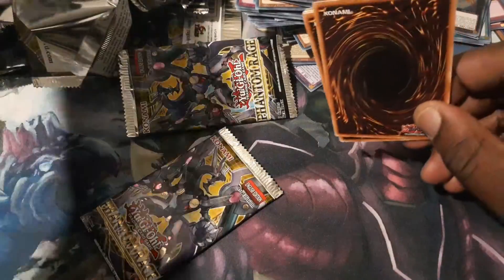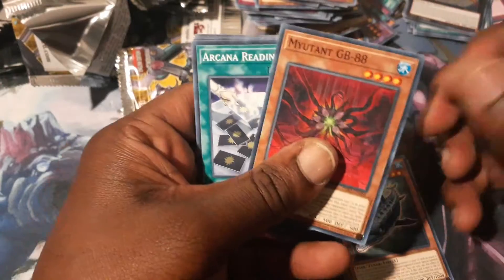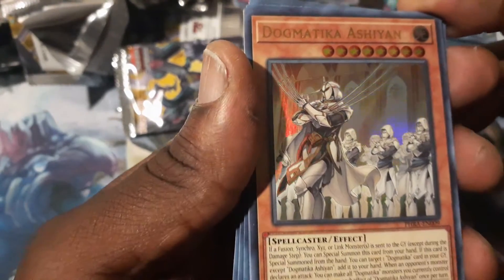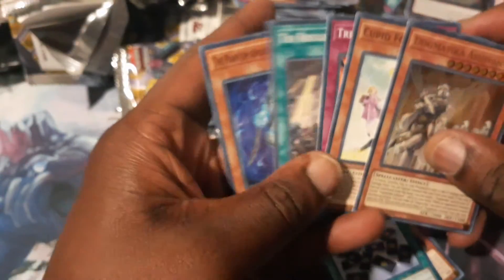Got two more packs. Hopefully I get one more Ultra Rare at least. Here's an Ultra Rare — Dogmatica Ashiyan. Well, I don't have a Dogmatica deck so I don't really care. I guess Claw does — got you, bro.